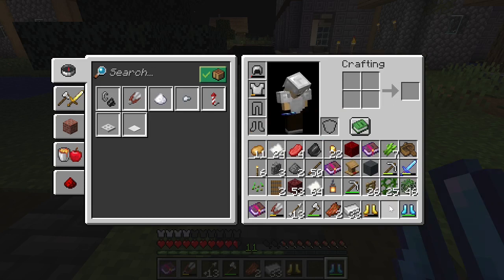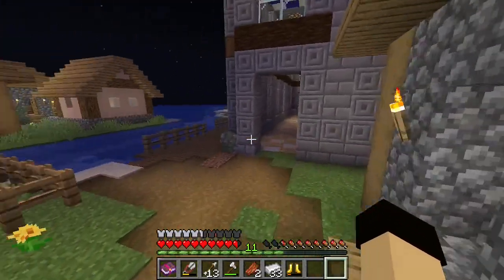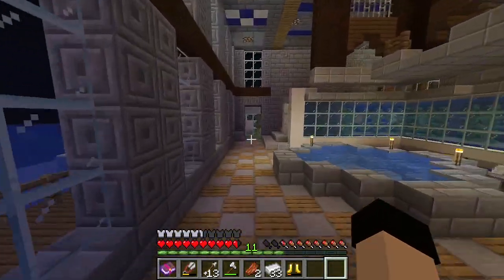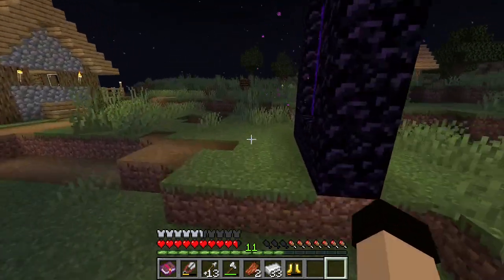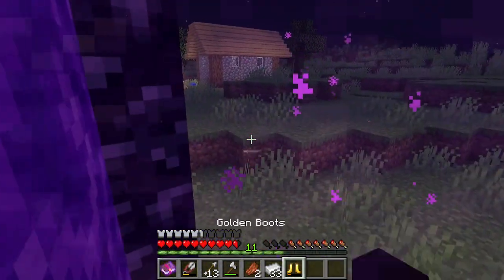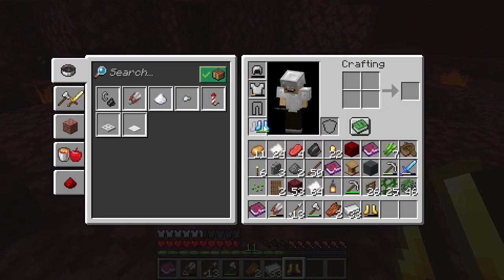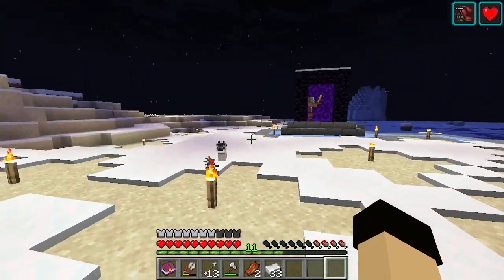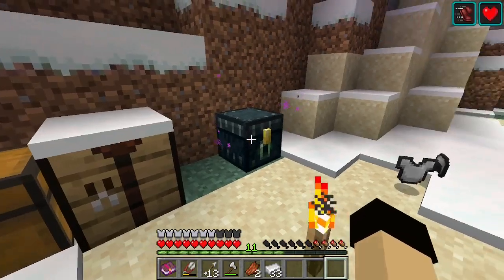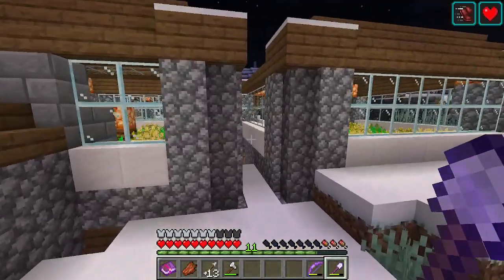Before we go to the End — and I think we are going today — we're going to want to make a lot of bottles so that we can get the dragon's breath. We'll need the gold back on. I think we'll be alright without the leggings. And we're going to get rid of a lot of stuff we don't need for this fight. We'll need a little bit of bread.